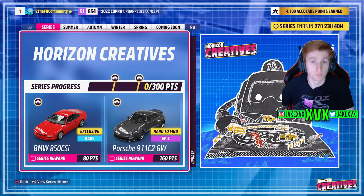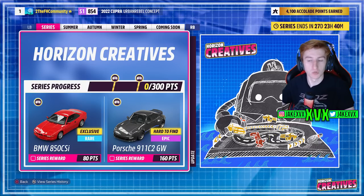We'll start off with the festival playlist as that has some of the new cars. For 80 points for the entire series you can get the first new car, the BMW 850 CSI, and for 160 points the Porsche 911 C2 Gunther Works.